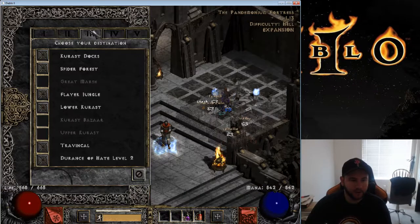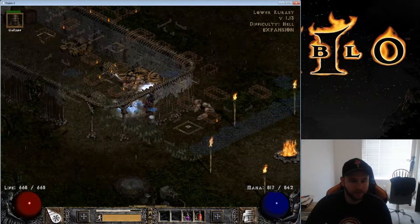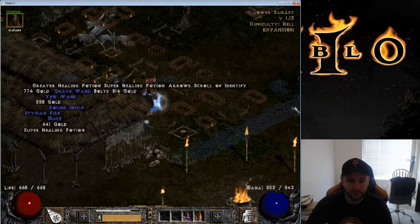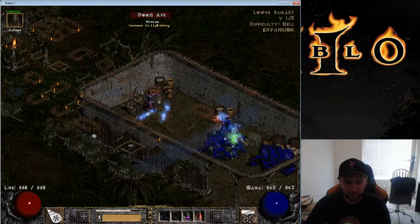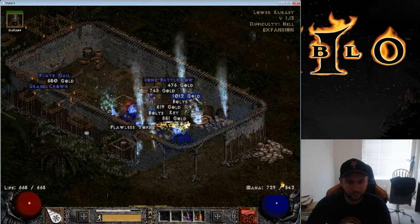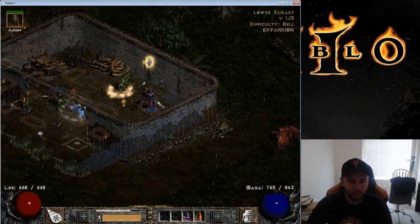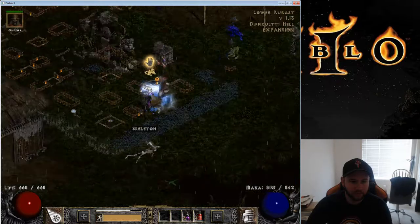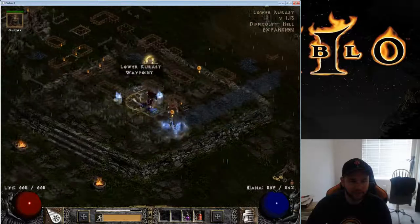Players set to 8. We're going to do a quick Lower Kurast run. What we're doing here is just hitting the super chests — there are 6 of them. I really should have my loot filter on for this but I forgot, so I'll just have to keep an eye out for runes. Looks like nothing there, nothing there, and nothing. Check the bodies. Yeah, looks like we're not going to get anything here — which makes sense, that's fair.